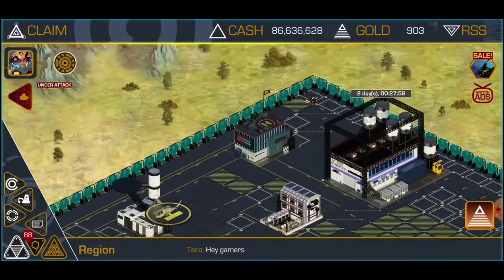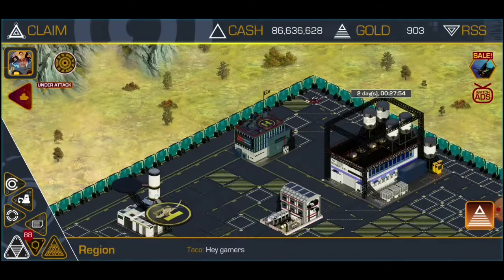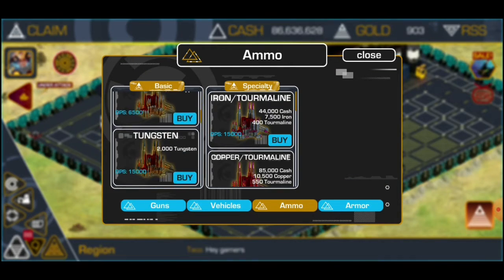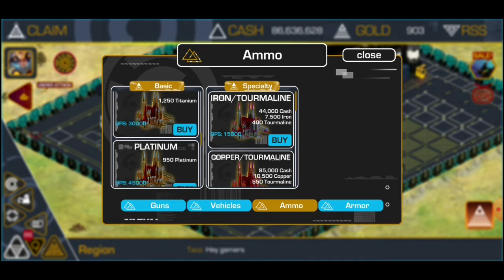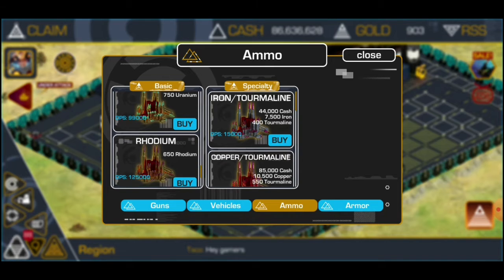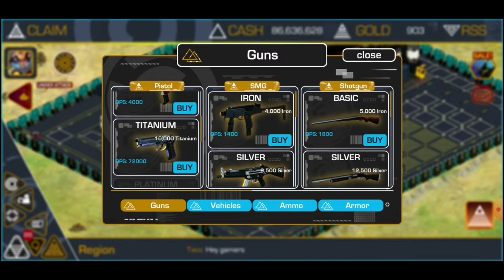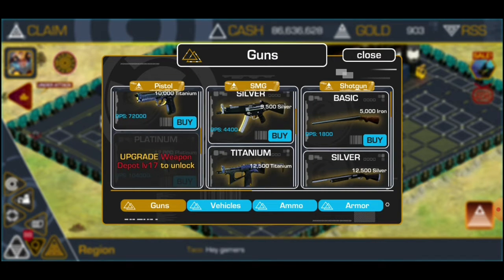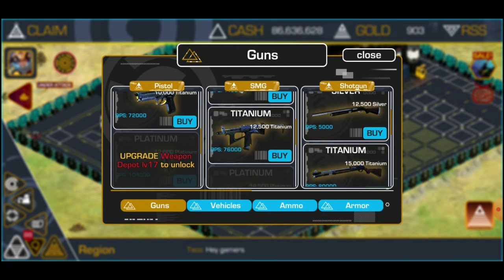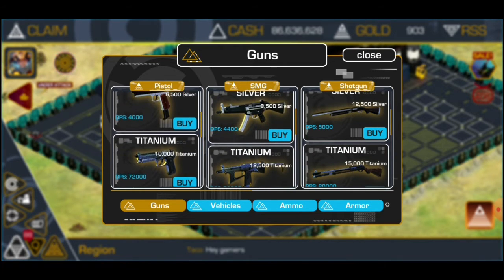So first of all, it matters what your level is. Depending on your level, you can unlock stronger ammo, guns — DPS keeps rising.